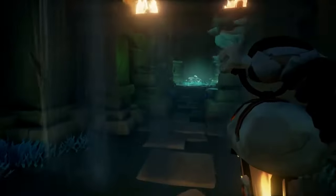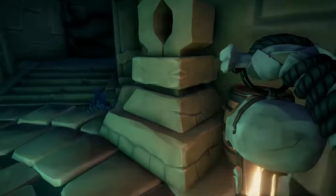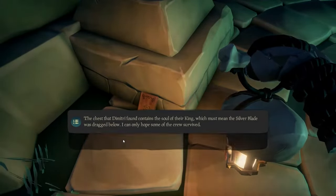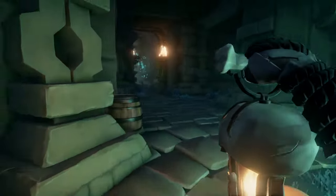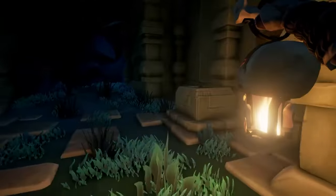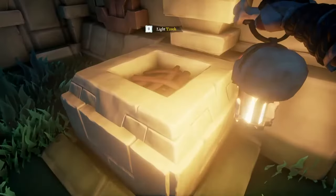Once you enter this new room, head straight and you're going to see there are four pillars that all have different shapes and animals. On the right pillar closest to you, you'll see the fourth journal that you can read right over there. Coming back the way we came, we're going to go left down this passageway. You'll see there is a torch on the right, and then further along the passage on the right, another torch.